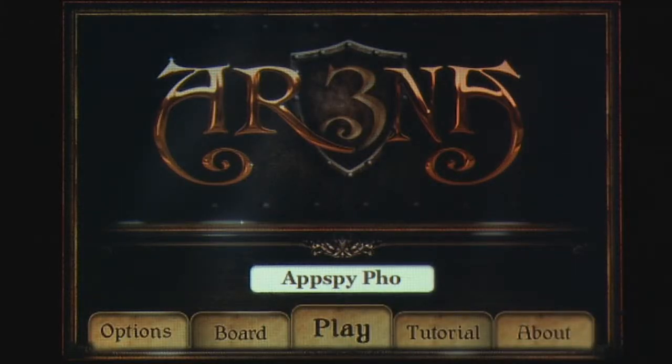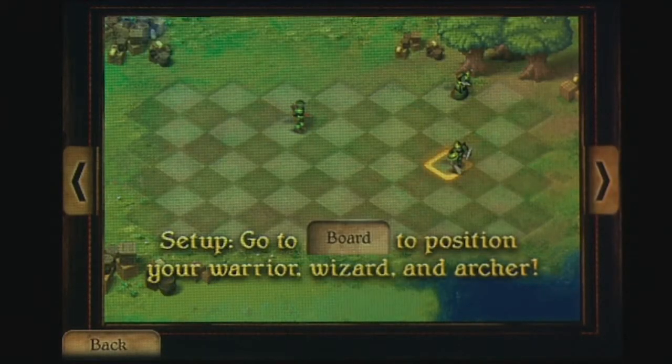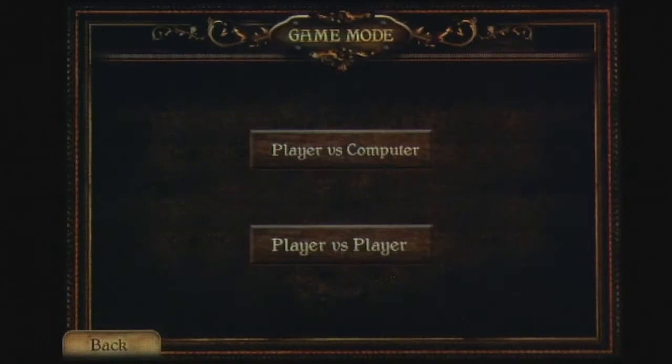Arena is a tactical strategy game where players square off against an opponent on a small battle grid. Each player has three units to control: an archer, a wizard, and a warrior. Your goal is to eliminate all opposing units while keeping at least one of your units alive.